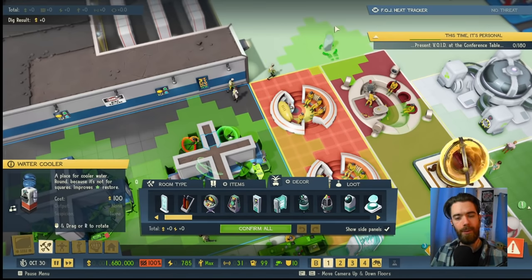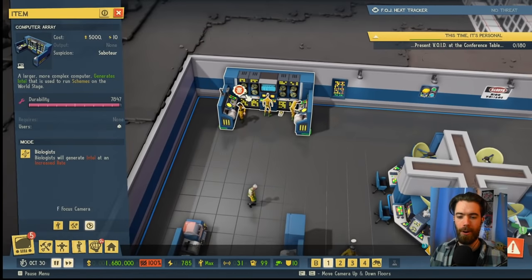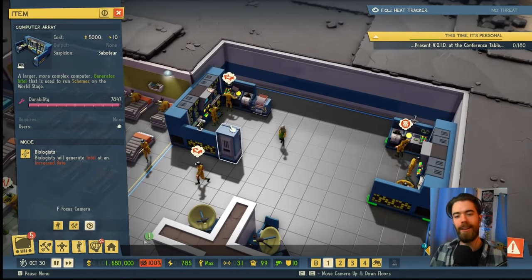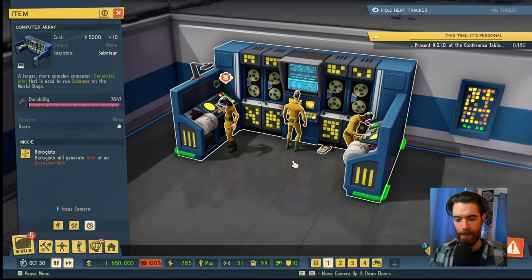I'm not sure the exact difference here, but we're going to break it all down as to what these differences mean. Kirk Kibble here has bravely volunteered to give us the baseline of worker minions operating the computer array. Being able to generate intel is one of the most important jobs that your worker minions are going to do, so you want to have items around to make them as efficient as possible. But for the sake of our testing, we have to have a baseline.